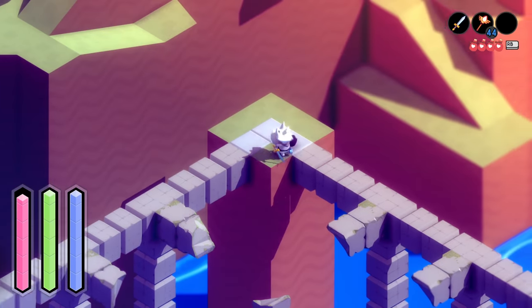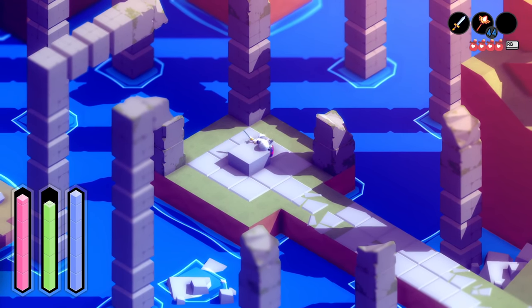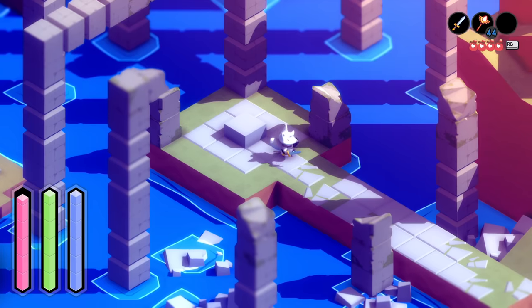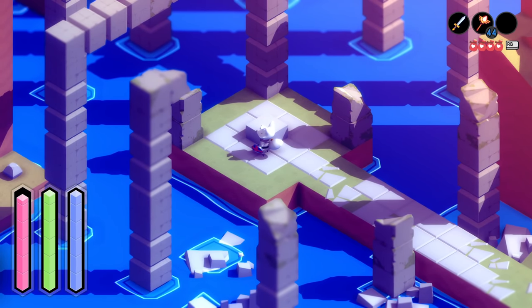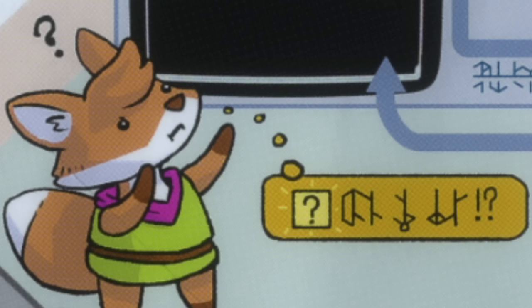To the west are some ruins high above the water which lead down to this podium which used to hold a blank manual page that, when obtained, would give the player page negative one of the manual. This was later removed and some say it was for stability reasons, but it's still mostly a mystery.